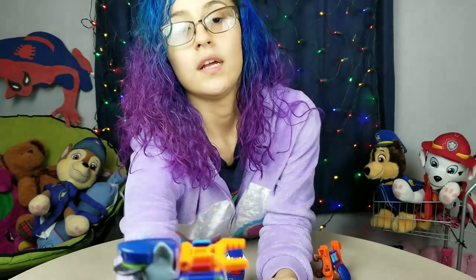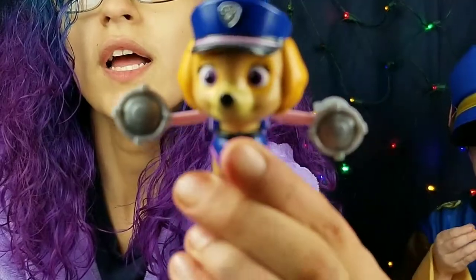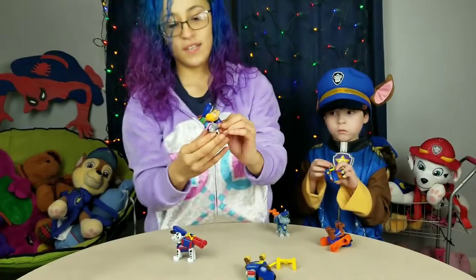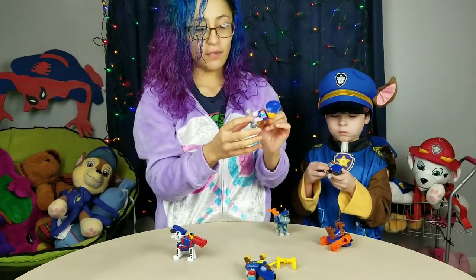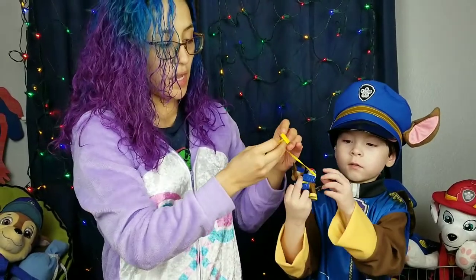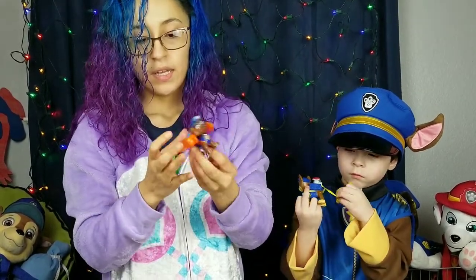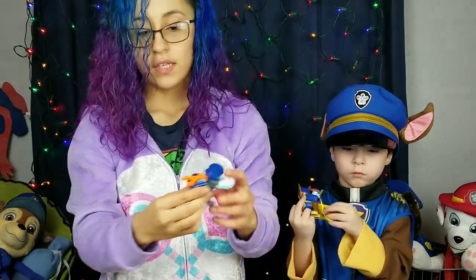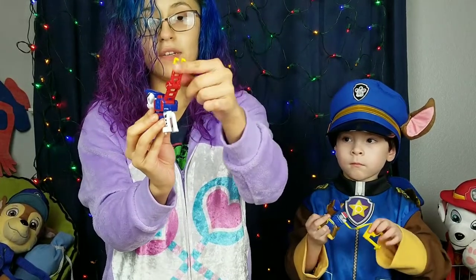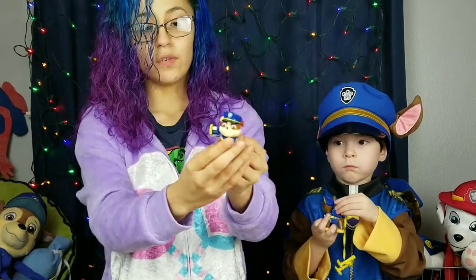Look at Skye — "Excuse me! I need you folks to get away from the crime scene." I told you they're microphones, right Erin? They're microphones. And then the police barricade, and Zuma has the jet skis, Rocky's robot arm, Marshall's pool ladder with the little hooks to get onto the building, and then Rubble's going to break the door down.